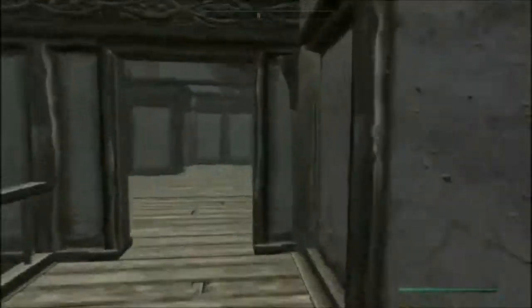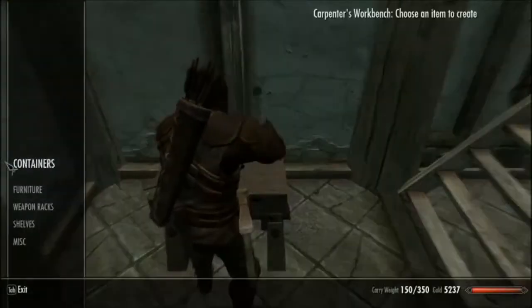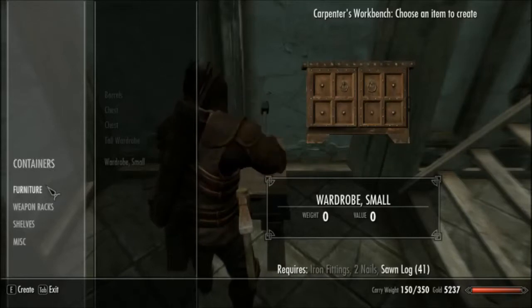I'm going here. Bedrooms. You didn't even build a bedroom. Oh wait, I can make a bedroom. Shelves. Weapons. Mannequin. Containers.